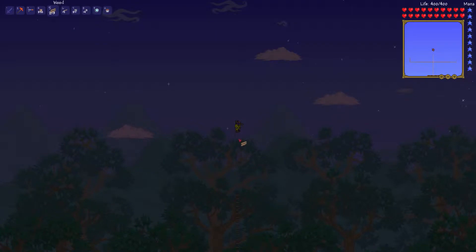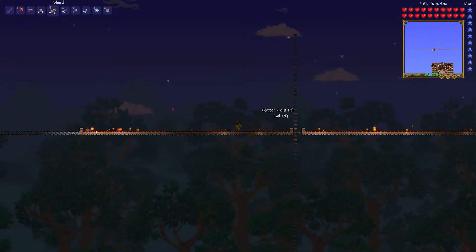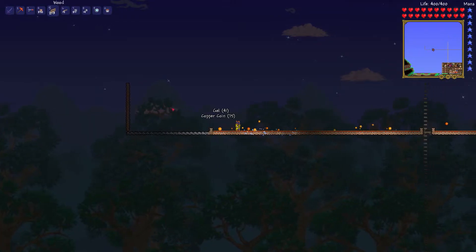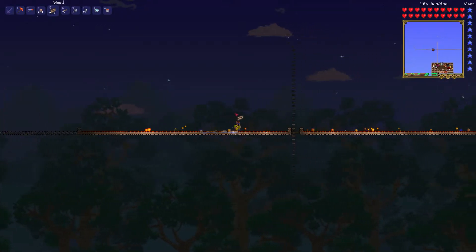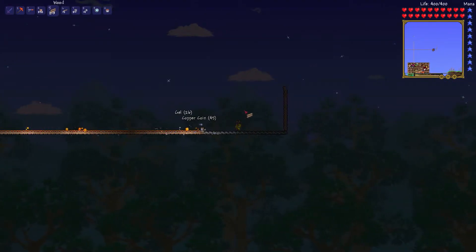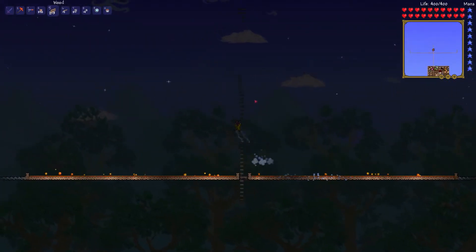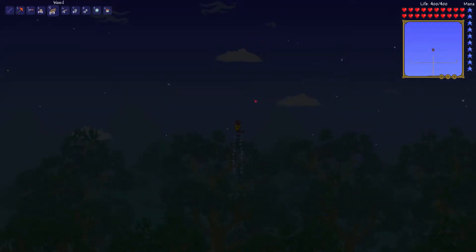It seems to be working better with the stone. Let it run for a couple of minutes. Now it's getting dark — already 41 gel on that side and 26 on that side. Fairly efficient. Not as good as statues, but still pretty good. So I'm going to let this run for a little while.